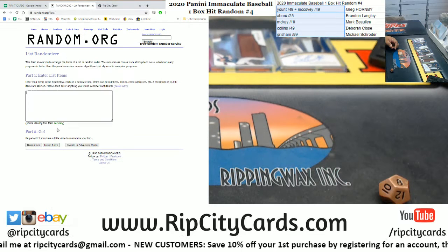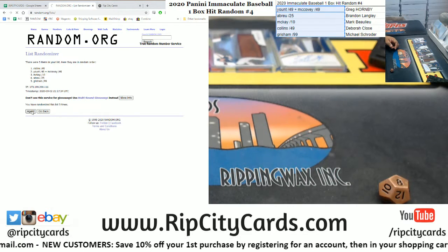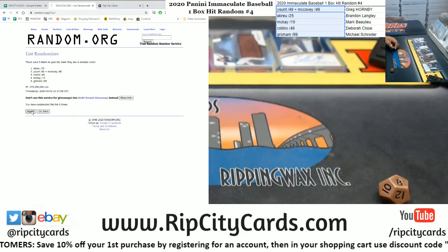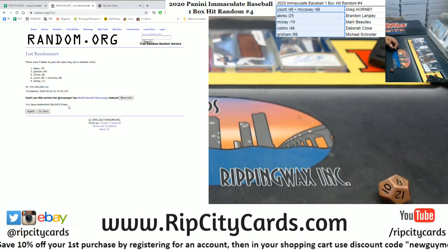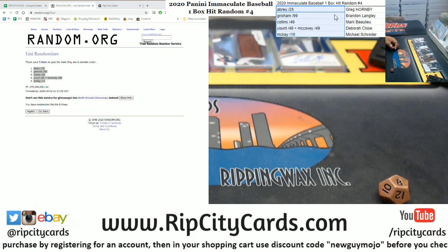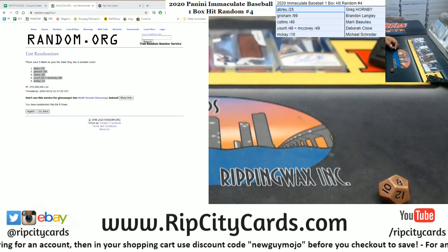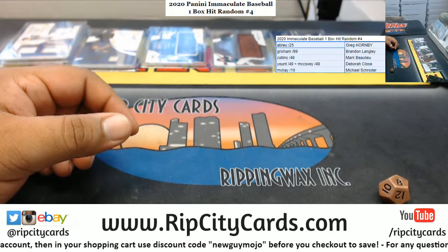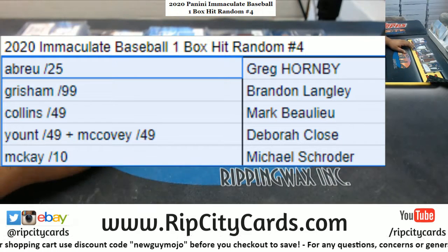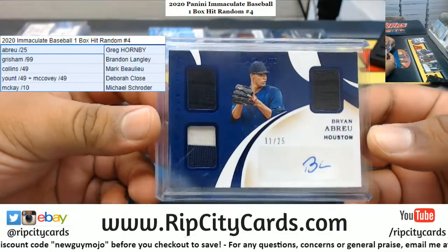Copy the hits, paste it there and see who gets what — good luck everyone. So there we go — Grego, you're going to get the Abreyu to 25, which is this card right here.